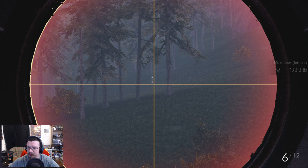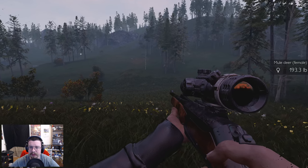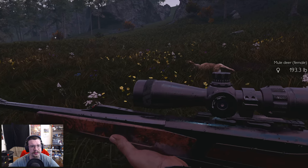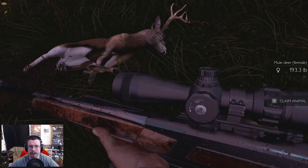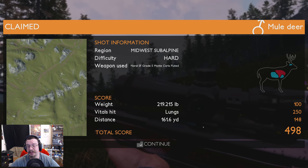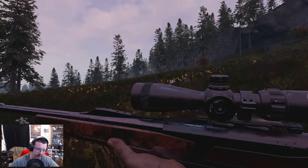Found a bunch of mule deer - this is a great spot for mule deer apparently. There she goes - crumpled. That was 161 yards, I guess this is only a 2x scope. Still got a 498 for that, lungs. Still no sheep - all right, where are we going?